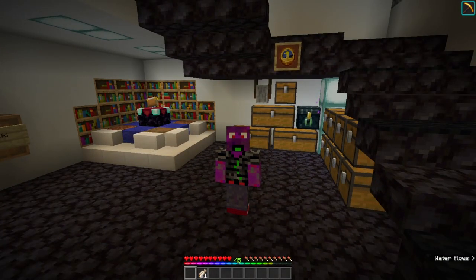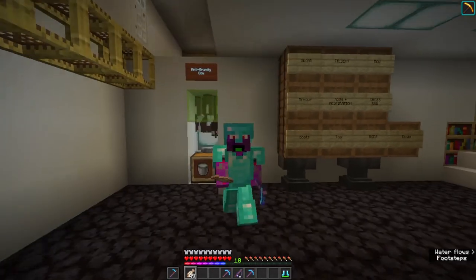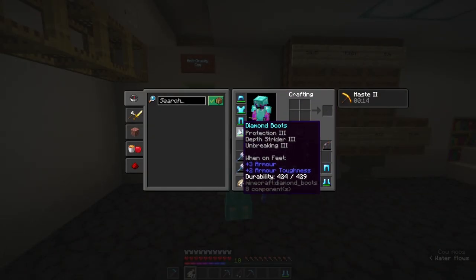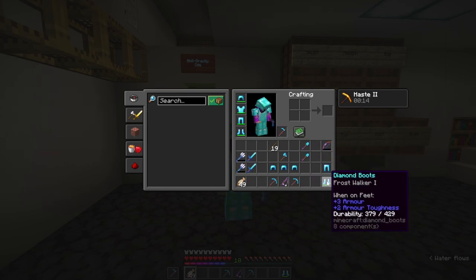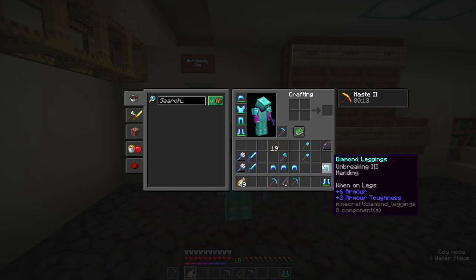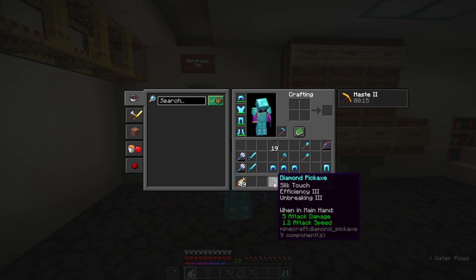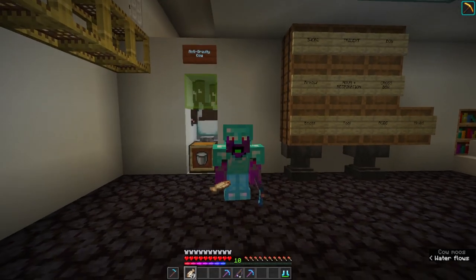Playing homage to the anti-gravity cow, we've got a whole bunch of stuff to take through the update: some standard protection equipment, mending and frost walker hats with all the different types of protection, a couple of tridents, a fishing rod, two types of pickaxe — fortune and silk touch. Unfortunately didn't have a silk touch shovel, but I think that's pretty good.